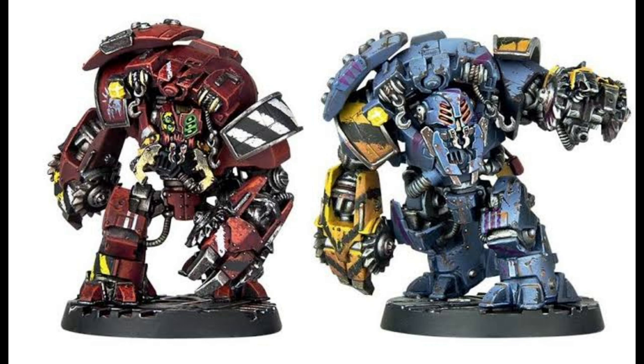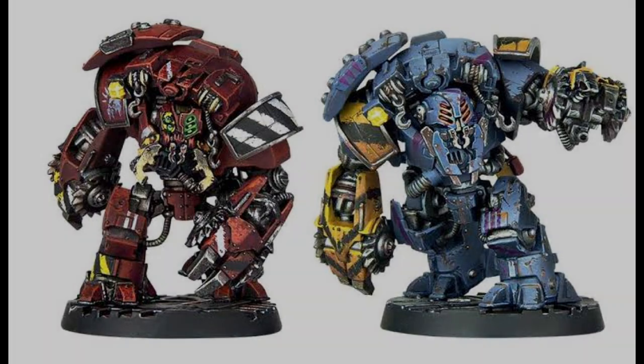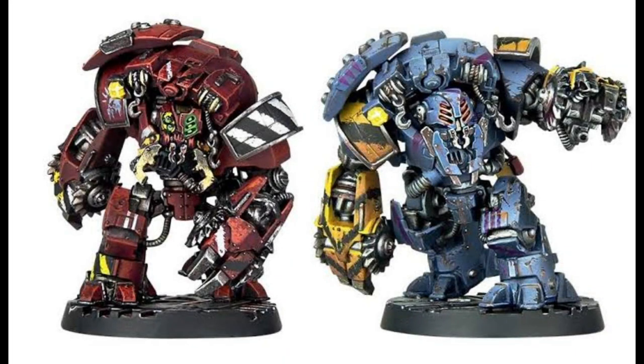Here are the actual in-game stats. They have a movement of 4, which is okay. A weapon skill of 3+, which is very good. A ballistic skill of 5+, which is not so good. A strength and toughness of 5, 3 wounds, an initiative of 5+, and 2 attacks. The mental stats are: leadership 8+, cool 6+, will 8+, and intelligence 9+.